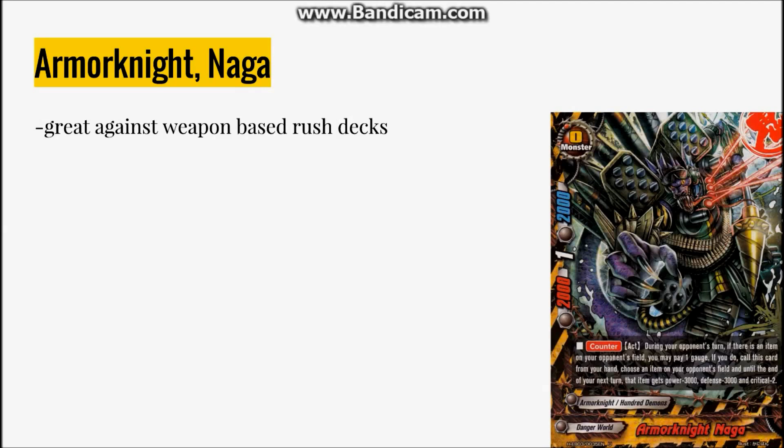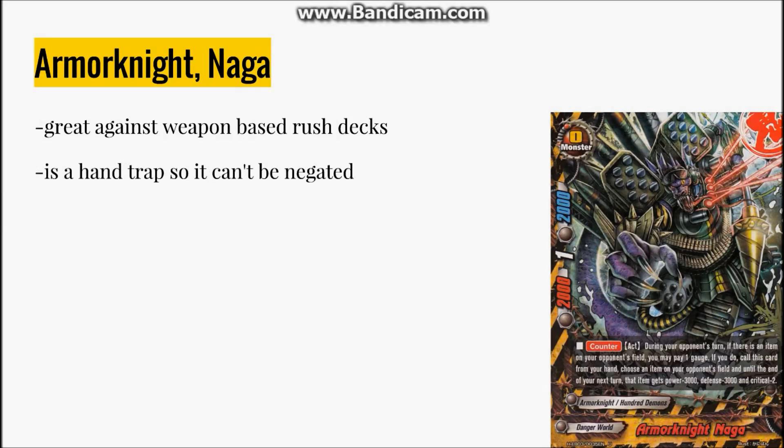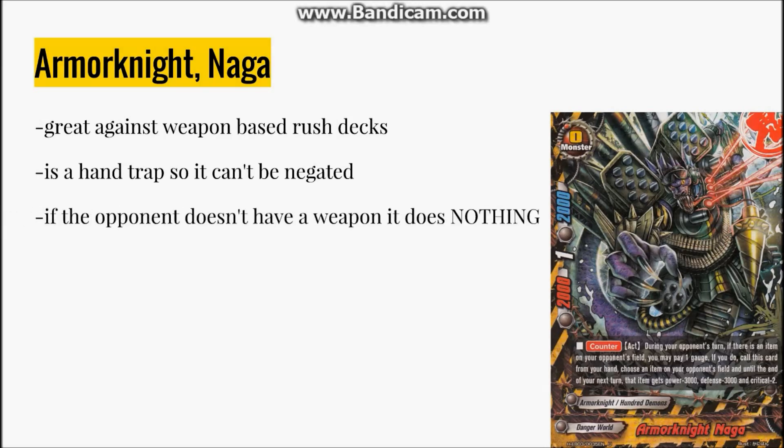Granted, a lot of decks play weapons, but even if they play weapons, sometimes they're just 1 crit weapons and it's kind of a waste because you're just stopping 1 damage. It's not bad, but it's not the greatest. Like Talika — they don't usually run the 7-1 weapon; too much gauge. Even if they do, Naga will just bump it down to 4k attack, and 4k is still a pretty relevant number. Stopping a 1 crit attack isn't too significant unless you're using it to save a monster — pay the gauge to save an Iblis. Pretty much, because everything else is going to die. For just one gauge a day, you can save an Iblis. I will take that all day, every day.